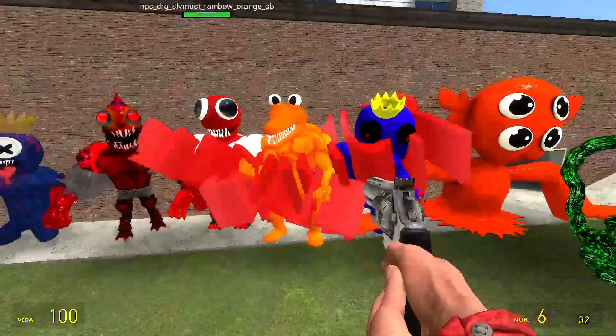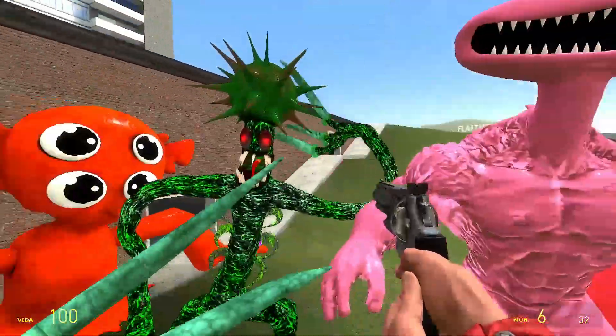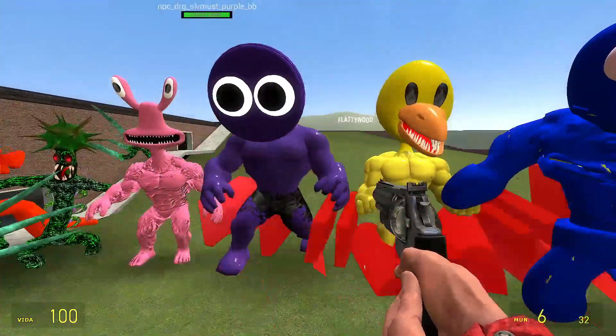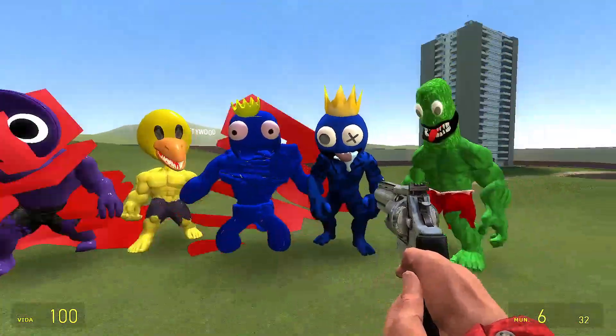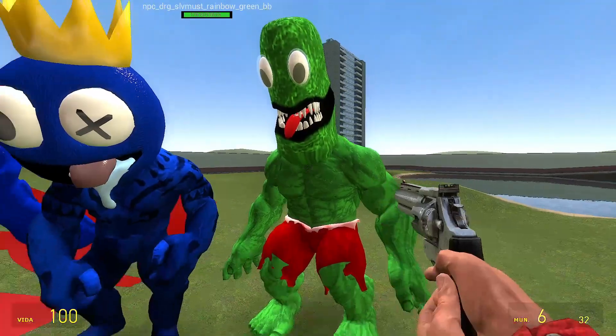Dark blue, orange like deep, nightmare green, pink bodybuilder, purple bodybuilder, yellow bodybuilder, blue bodybuilder — all old — blue bodybuilder new, and green bodybuilder.